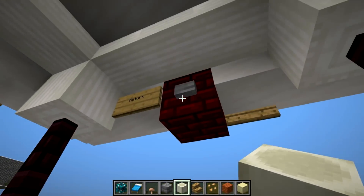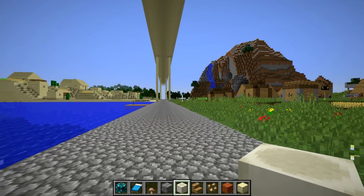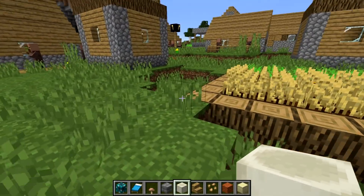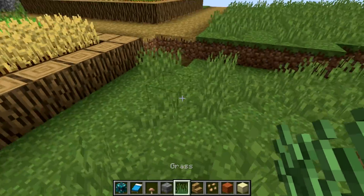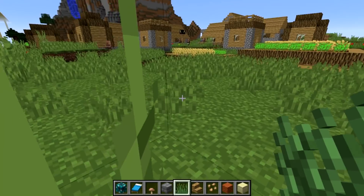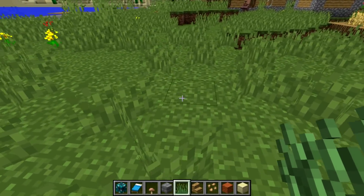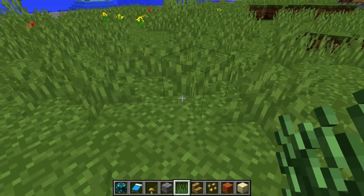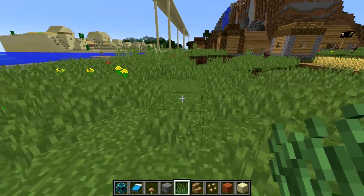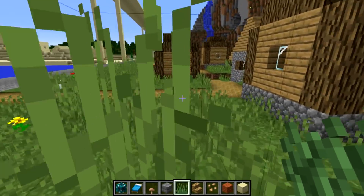Now let's make our way over to the biomes. Here's the plains biome. One big difference between the 1.12 textures and this is the grass — it's changed quite a lot. The grass is actually now at different heights depending on which block you place it in, which makes it a little bit nicer in these plains biomes.